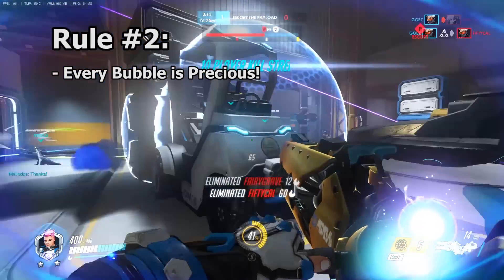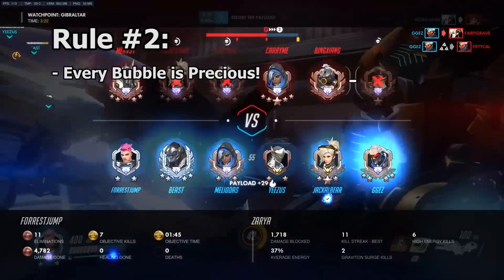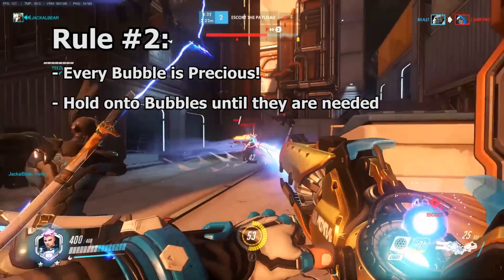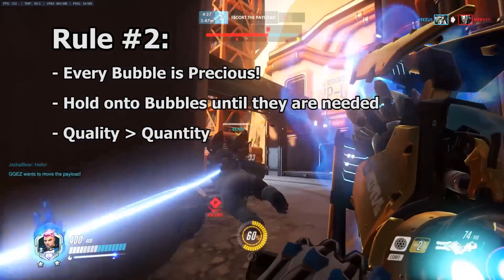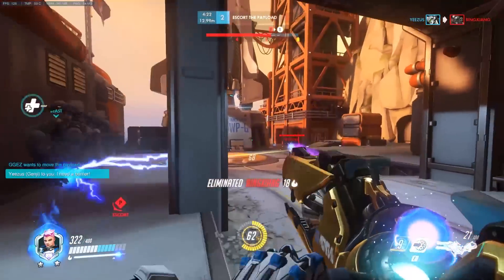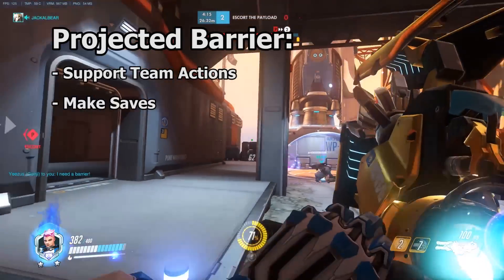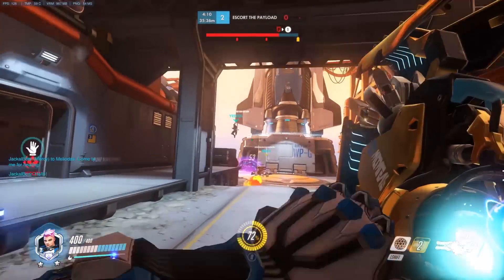Number two: we need to get as much value as possible out of every single bubble. Wasting bubbles is the mark of a bad Zarya player. They need to be held onto until the exact moment they are needed. Do not use them just because they are available or because they just came off cooldown. Quality is far more important than quantity. Zarya's E-bubble is her most valuable resource besides Graviton Surge. There are two types of reasons to use it: you're either supporting team actions or you're making saves.